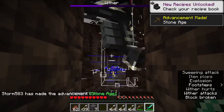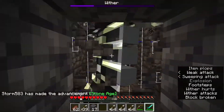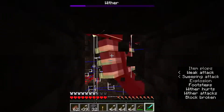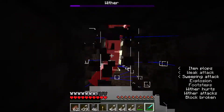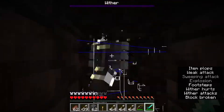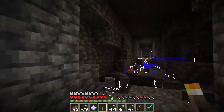Once he's at half health you have to get in his face and beat him up with melee. It's a pretty easy fight honestly, though there are definitely some easier ways to do it. Once you take him out — boom — you get a nether star.